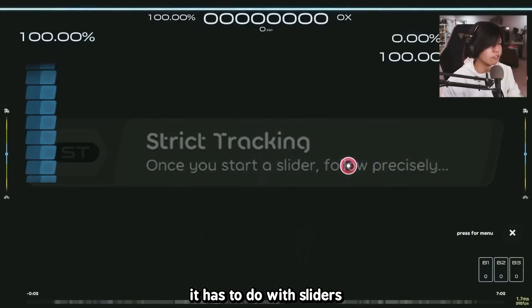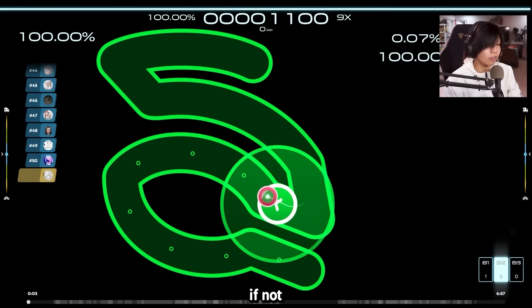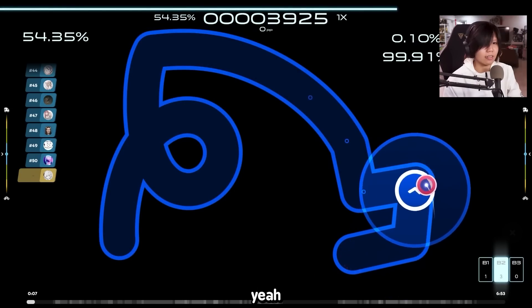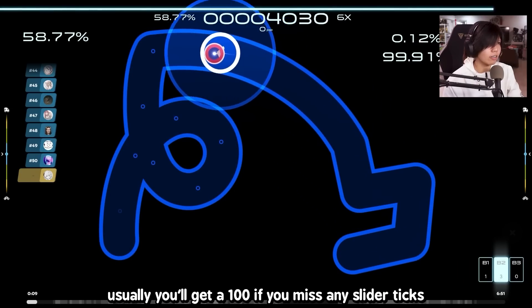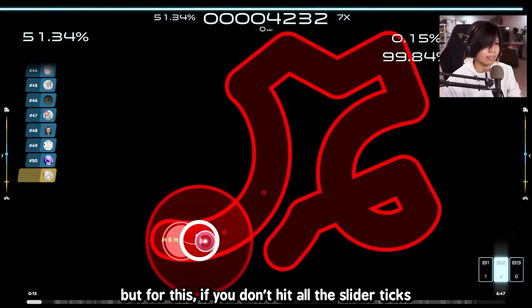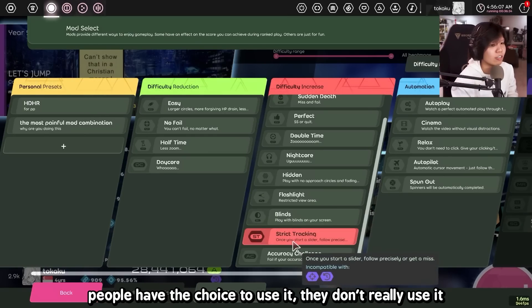Strict Tracking has to do with sliders. It basically means you have to follow every slider tick. If not, you won't get a perfect on a slider — you will just outright miss it. Usually you get 100 if you miss any slider ticks, but with this mod, if you don't hit all the slider ticks, you get an immediate miss. I'm not sure people would use this mod actually — kind of like Sudden Death. People have the choice to use it, they don't really use it.